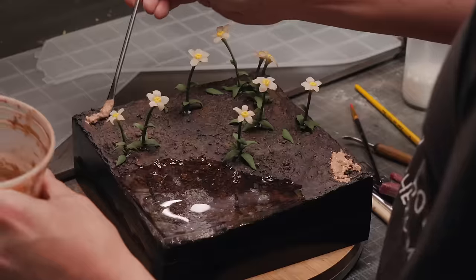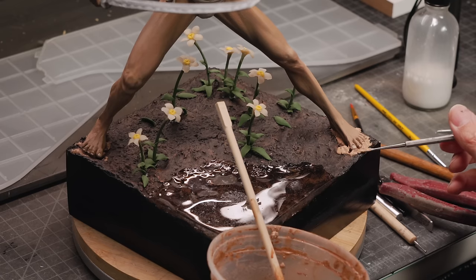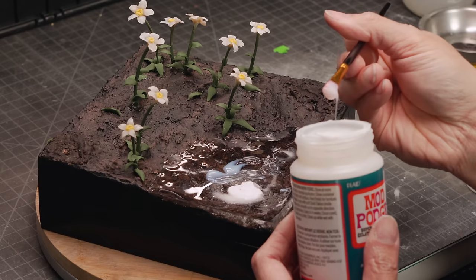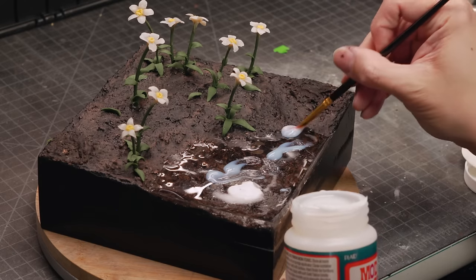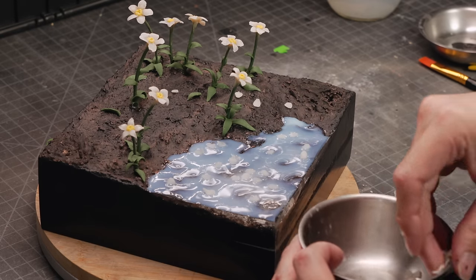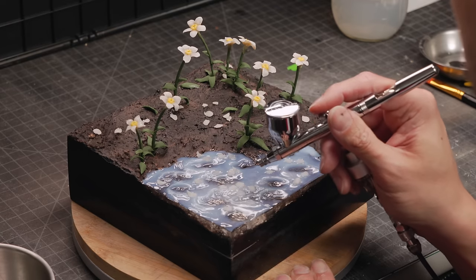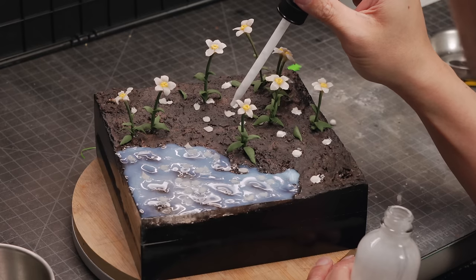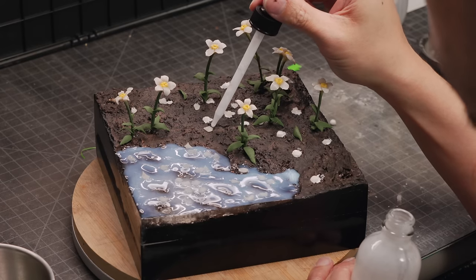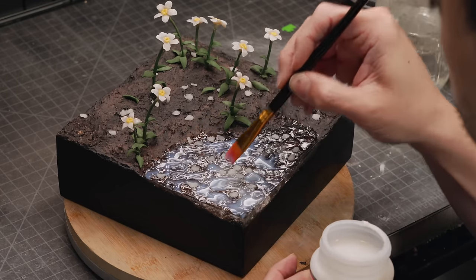After all the flowers have been glued in, I added a touch more terrain paste to hide the seams where the sculpture and the base meet. Then it's time for the final bit of water effect using gloss mod podge. I'm also sprinkling in some fallen flower petals because those are also in the game and I couldn't live without them. But with that, the base is done — which means the sculpture is finally complete, totally for realsies this time.